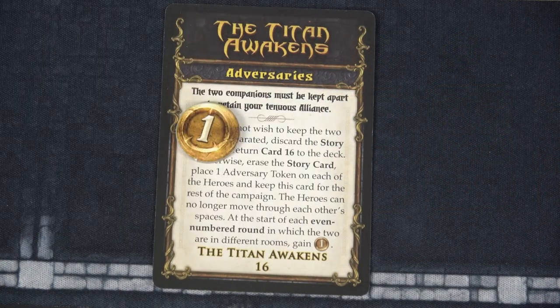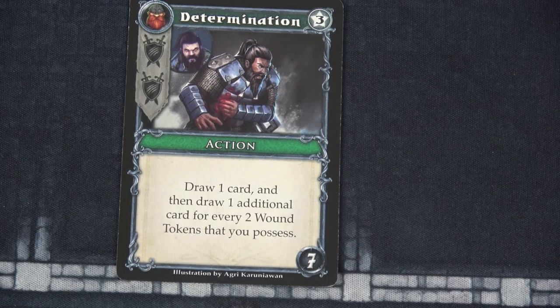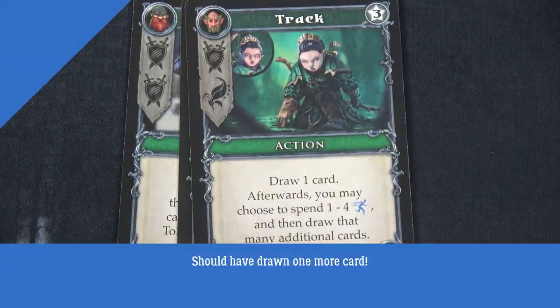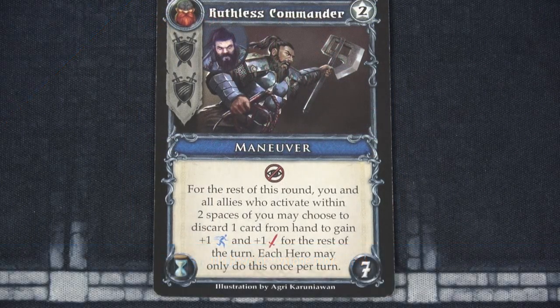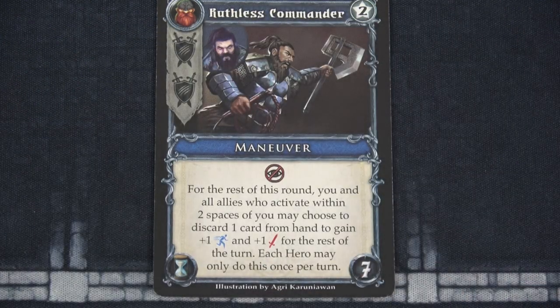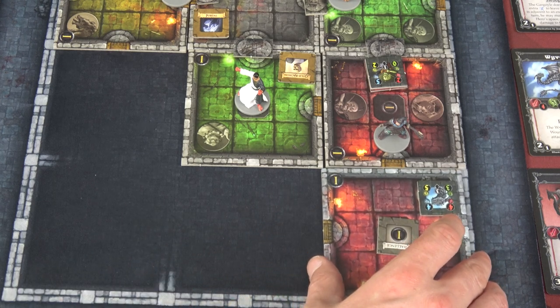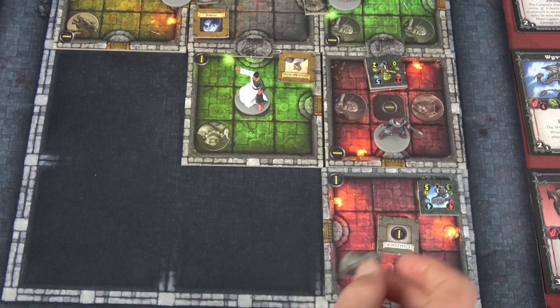To start round two, let's gain another campaign token because Eipsy and Krult are definitely not in the same room. Then let's do that back-to-back activation of Krult. His first card is Determination — draw one card and one additional card for every two wounds he possesses. He has four wounds, so he draws two more: the Bronze Golem and Track. Next, we're going to play Ruthless Commander. For the rest of the round, you and all allies who activate within two spaces of you may discard a card from their hand to gain plus one movement and plus one attack for the rest of their turn. We'll discard Kaith to give ourselves plus one movement — so our movement is four.